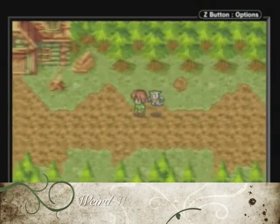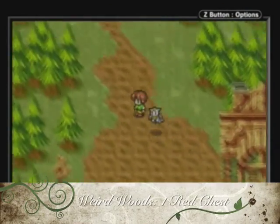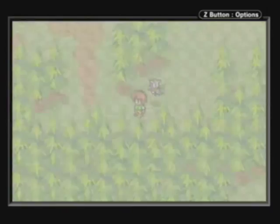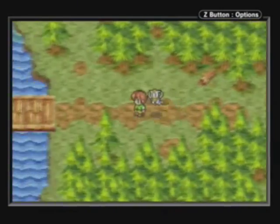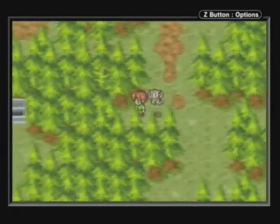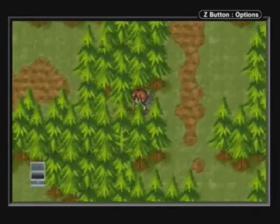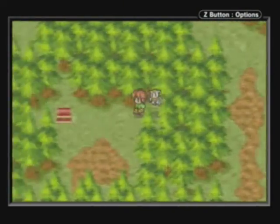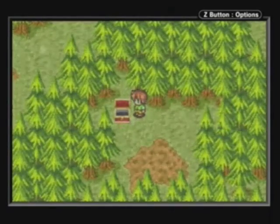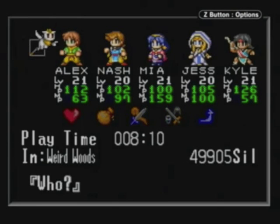In the Weird Woods, there's actually one chest that we can get. It's a little bit out of the way, so hopefully I won't have to encounter too many monster battles to get to it. Go back to the second area of the Weird Woods and look for a hidden tree path — it's here. And you get the Earthquake, which is actually a very powerful hammer that Jessica can equip. It's her alternate weapon.